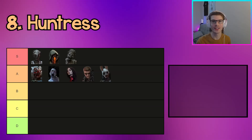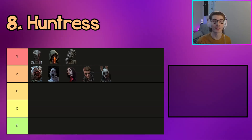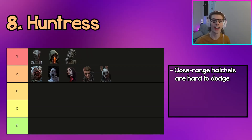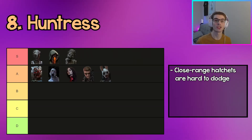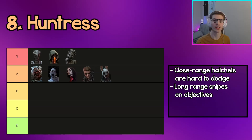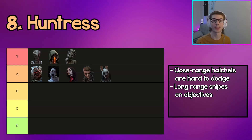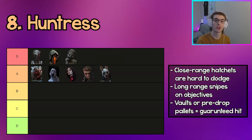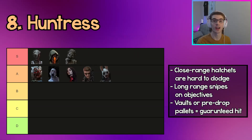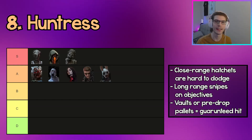The next killer in A tier is Huntress. Huntress is a very simple killer with just hatchets, but if you're accurate you are basically unstoppable. She's strongest using mind games in short loops and hitting close-range hatchets, which are very difficult to dodge. She has crazy long range for the occasional snipe and can stop gens from being worked on by aiming at them. You can also get guaranteed hits on survivors who vault a window or pre-drop a pallet if you're close behind.